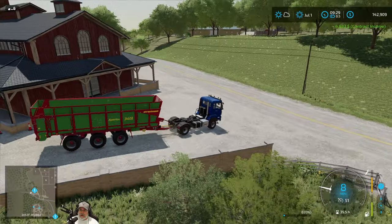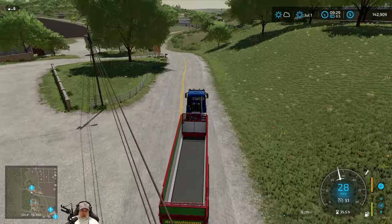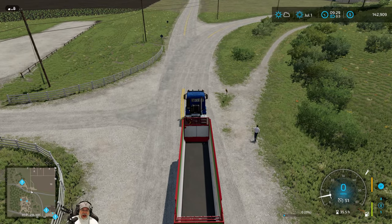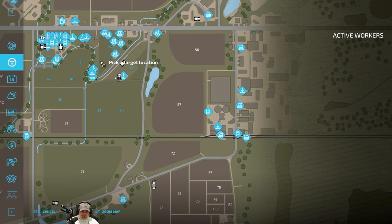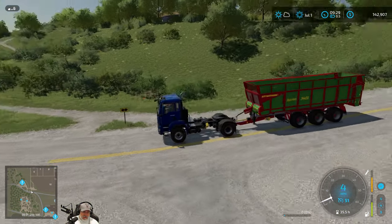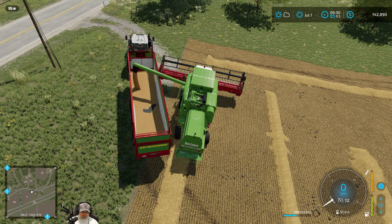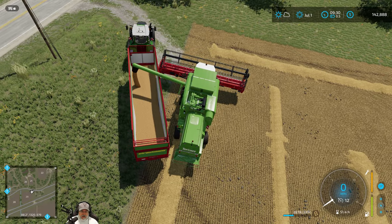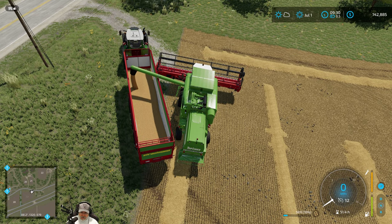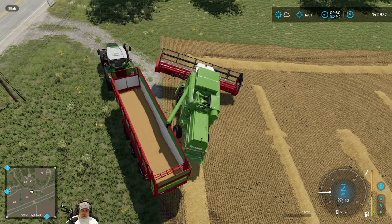It doesn't look like it's going to give us the money for the canola because we took that other field too, which is coming up — fair enough. Alright, we want to get you down to that field, so let's set your destination. You can park right along here. Let's get this finished here, and we get to keep all of this. So that'll get our grain mill a little bit of a boost. I might top off the chickens with it too just to keep them topped off.